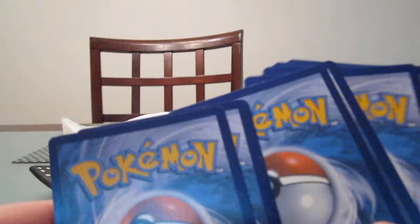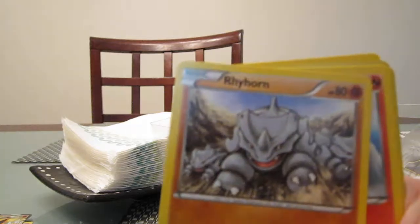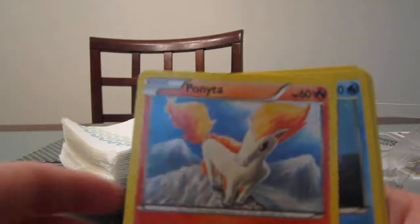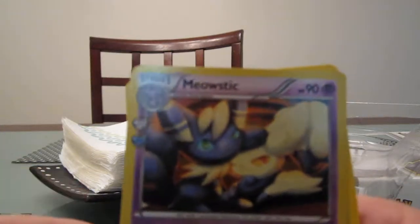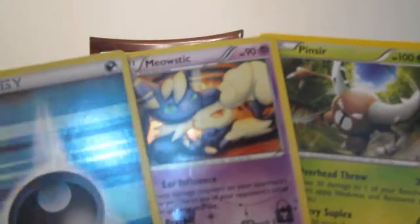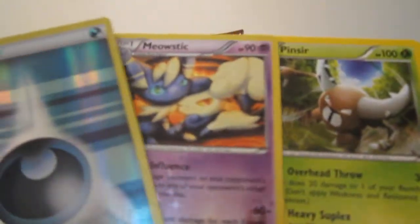Now the next pack. Alright, so. Wobbuffet — no, I thought the other one. Oh, Olympia. Pokemon Fan Club, Meowth, Ryehorn, Ponyta, Sheldon. A Reverse Holo. Dark Energy. A Reverse Holo. A Holo. Meowthip.